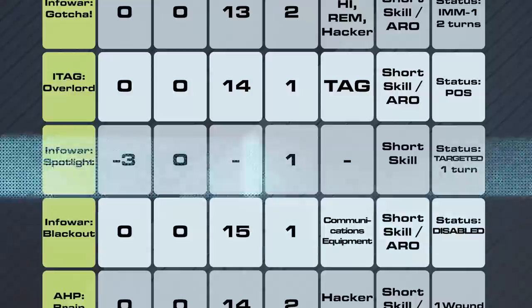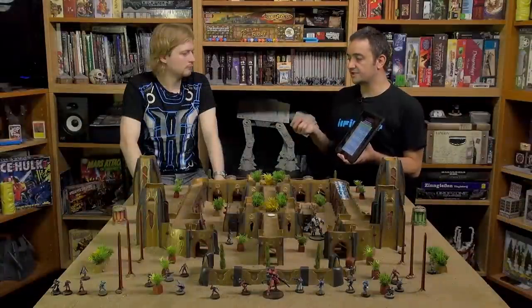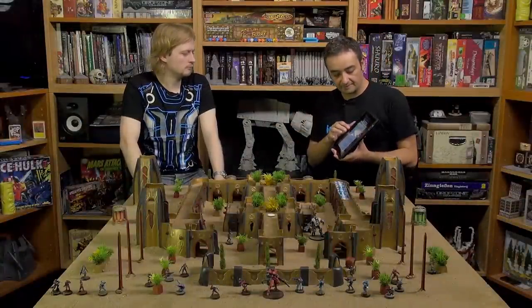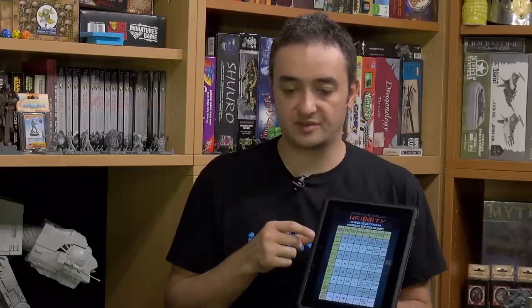Spotlight is a solid skill, so it cannot be used as an ARO. It has a minus three modifier, making it a little difficult. But if you read the full description, there is no way of defending yourself from this program — while other programs are considered attacks, this is a normal roll just for the hacker.